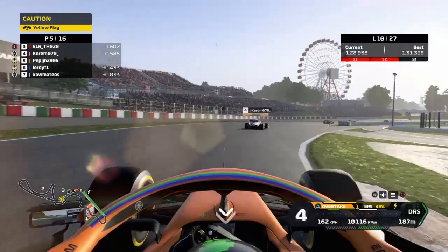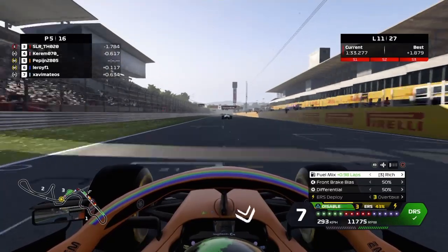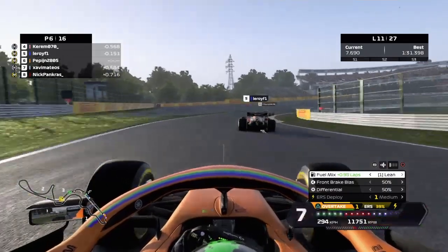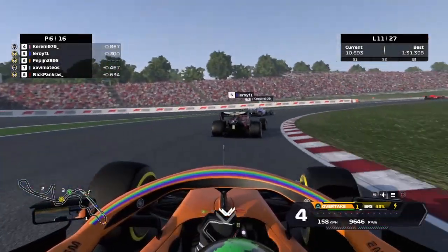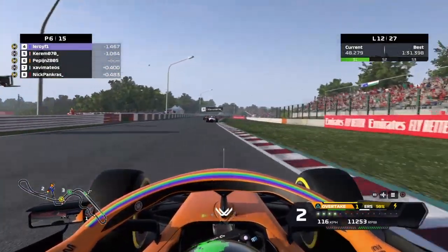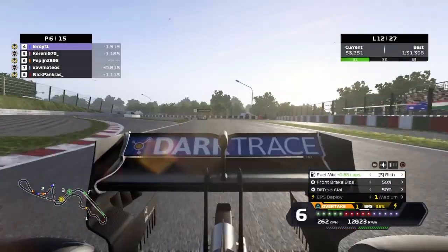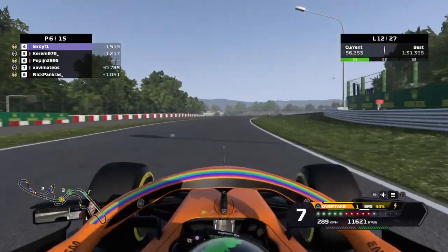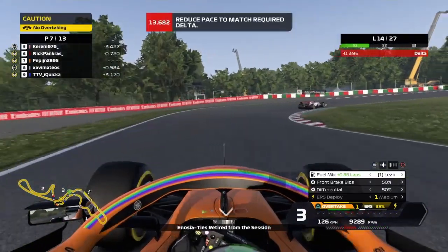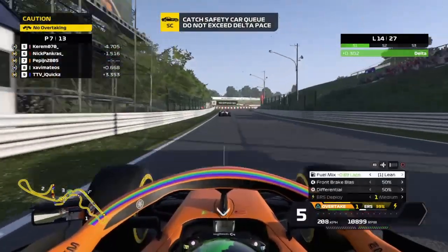Skipping ahead to the main straight, we have a yellow flag — somebody probably crashed out. As we now get passed by Leroy F1, not really fighting him — he is of course also a faster driver than us. We just need to preserve our medium tires and see if we can keep within the DRS, as the top five are still scrapping it out. Cars behind us are battling really hard, which gives us a bit more of a buffer. Then a massive plot twist: safety car deployed. Skipping two laps ahead, Nick Pancras has already passed us, and this safety car couldn't have come at the worst time for us.